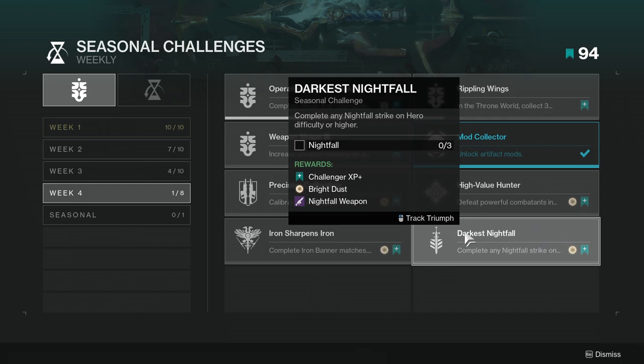Next is completing any Nightfall strike on Hero difficulty or higher. Depending on your light level this might be annoying, but if your light level is pretty high just run it with another person and it's pretty simple. After the challenges we'll see which Nightfall it is.